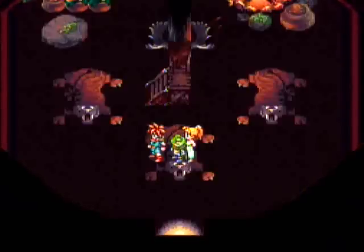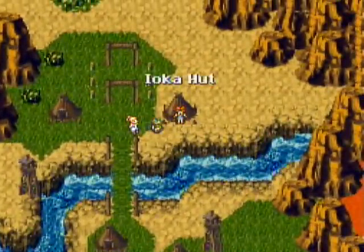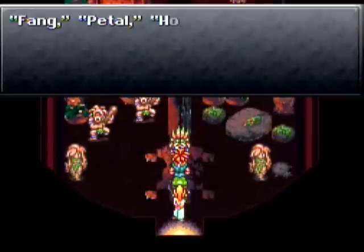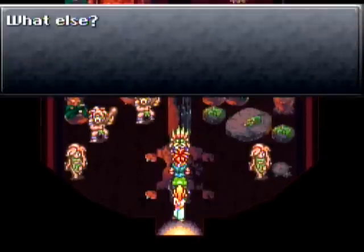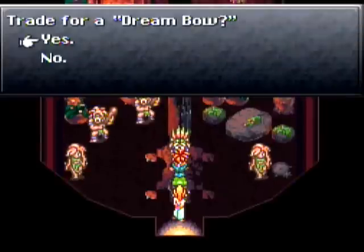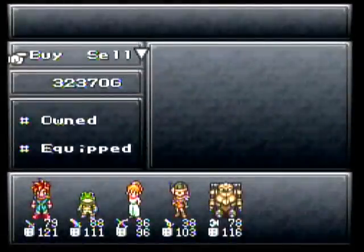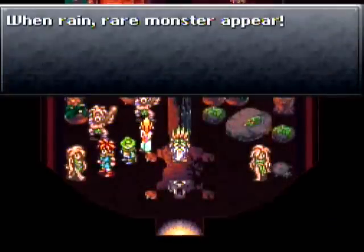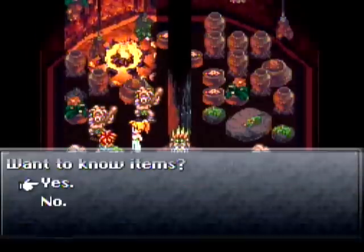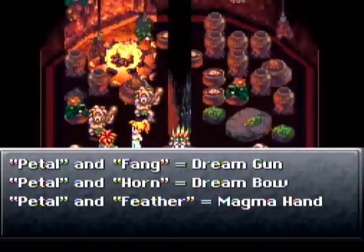Hello everybody, welcome back to Let's Play Chrono Trigger. We have woken up in Ayla's hut, and now this is the trade guy. Wow, we have a lot of stuff — now it's all new stuff. We have plenty of this stuff, filled up I guess. Let's see what we've got: dream gun, dream bow, and magma hand. So we're gonna have to do this stuff again — I'm writing this down.